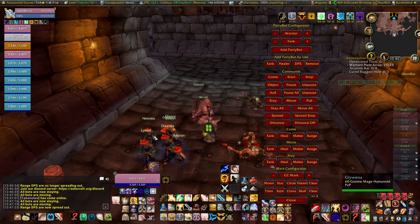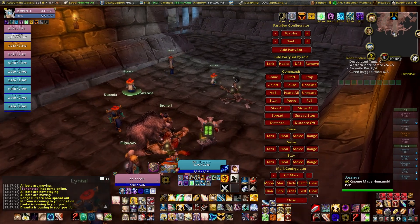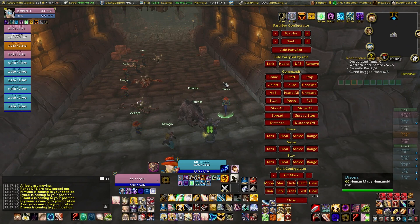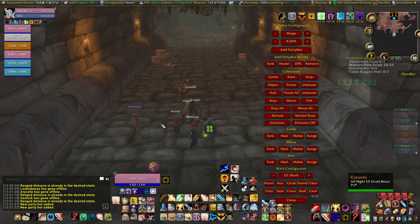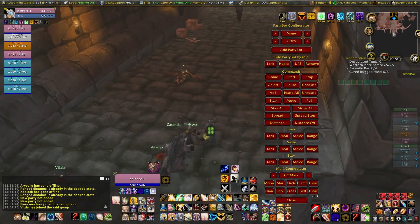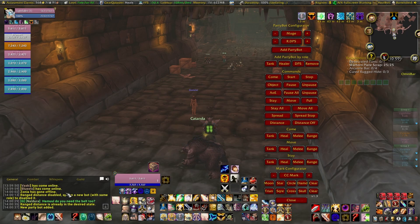Spread will command all of your ranged DPS to spread apart. Most fights requiring you to spread your ranged classes will require you to place them manually by using the Come and Stay commands. Spread Stop will stop them from being spread out and return them to following you. Distance will cause any new teammates spawned in to automatically keep their distance from you and spread out. Distance Off will cause newly spawned teammates to begin following closely again.